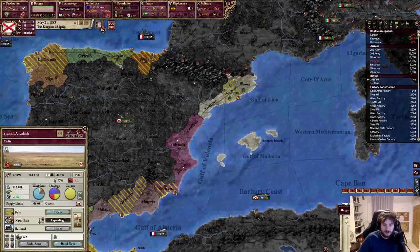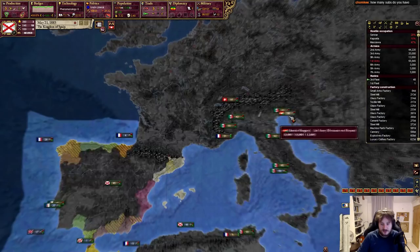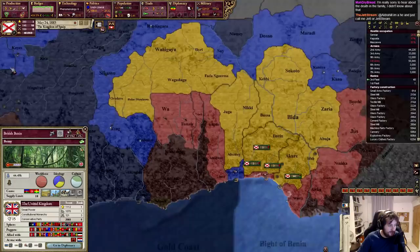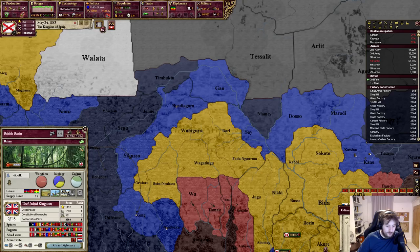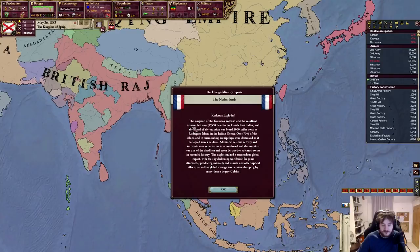I work from home so I'm always doing stuff. Krakatoa explodes in the Netherlands — the Krakatoa volcano in the Dutch East Indies. In Victoria 2 there are a lot of these historical events. I have about 6,800 YouTube subscribers, going to hit 7K probably by next month. So Krakatoa: 70% of the surrounding archipelago was destroyed. Seismic activity was reported — the eruption was one of the deadliest and most destructive volcanic events in recorded history, causing a global average temperature drop.